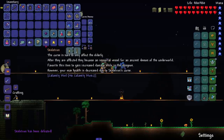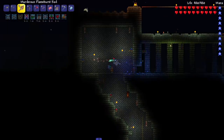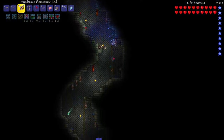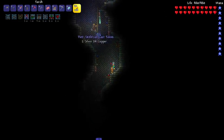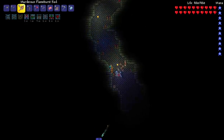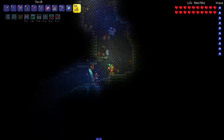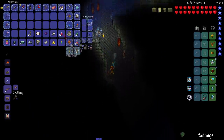What did he drop? We got this item — 'Equip this to gain increased damage while in the dungeon, however your max health is decreased due to Skeleton's Curse.' Amazing. Let's go into the dungeon because not only do we get our hands on the Bewitching Table, we also get a new summon down here if we get the drop from the Dark Casters. Let's hope it happens — I'm gonna zoom in a little bit.